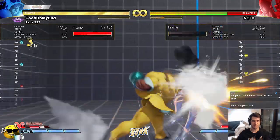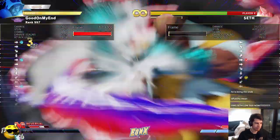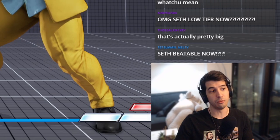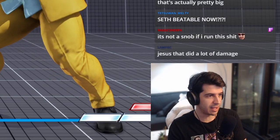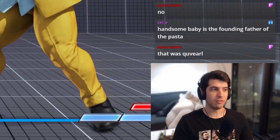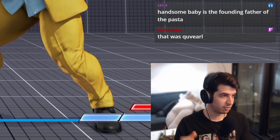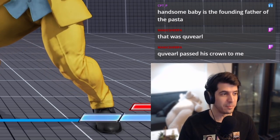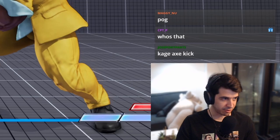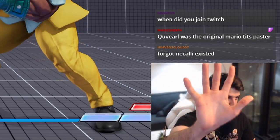This will beat it every time — even always inputting the V-Shift on light tatsu, I get a guaranteed punish on any version of the string without any guesswork. So this string goes from being a guess that could lead to getting knocked down or letting Seth get away with plus frames, to being a guaranteed punish every single time. This isn't the only instance — any scenario where someone has a string where one version is slower but gives plus frames and another is faster but negative, you can now employ V-Shift option selects. Also Necalli stomps and Kage axe kick have similar mix-ups, though some are tighter than others.